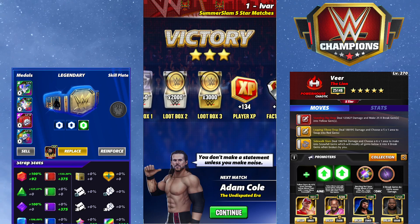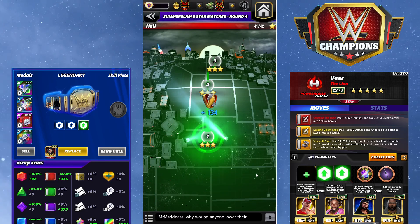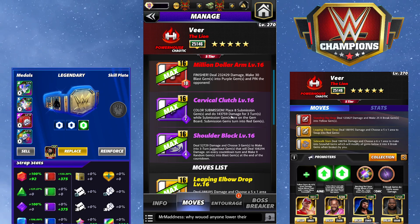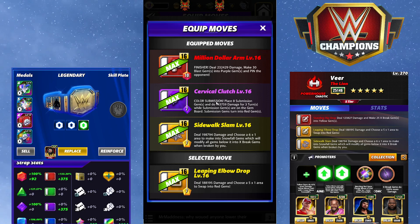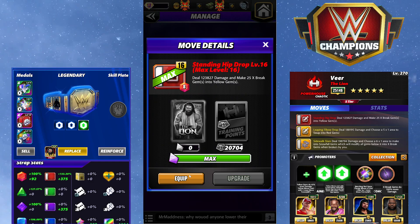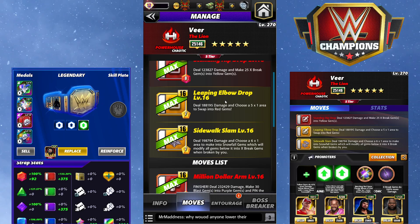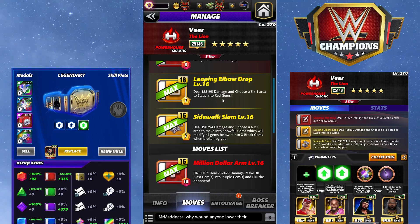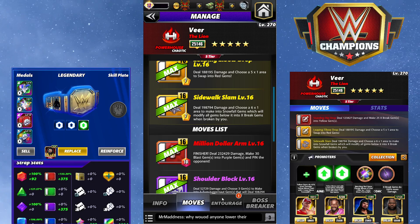For the next build we're changing plates — I'm putting a Braid Plate on. This is probably the standard build most people will run with him and should also be pretty solid in boss battle. Bringing in the Sidewalk Slam and Leaping Elbow Drop. Standing Hip Drop is an 8 MP red move: deal 123k damage and make 25 x-break gems into yellows. Leaping Elbow Drop is 7 MP: deal 188k damage, choose a 5x1 area to swap into reds. Sidewalk Slam is another 7 MP yellow: deal 198k damage, choose a 6x1 area to make into snowfall — everything below turns into x-breaks.